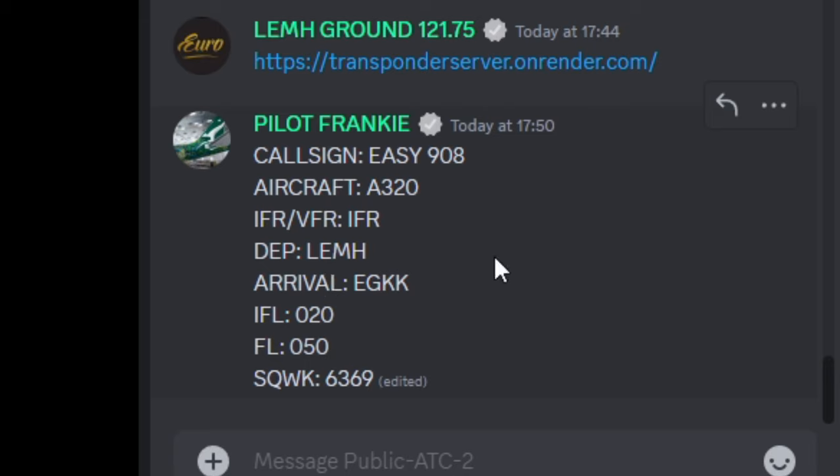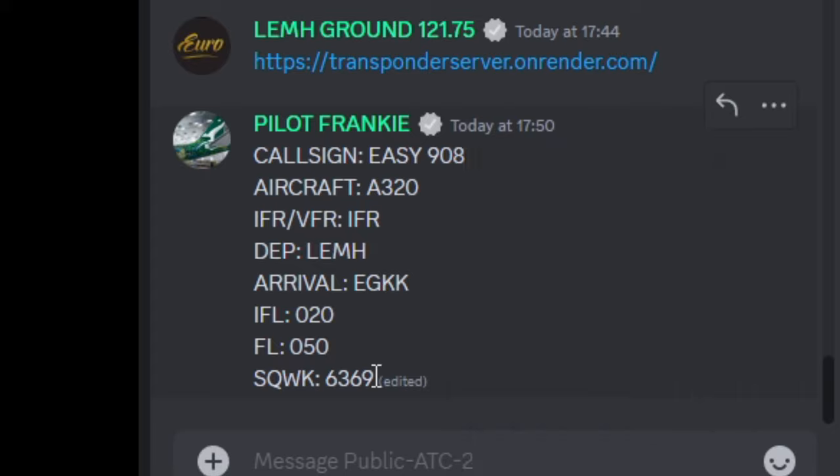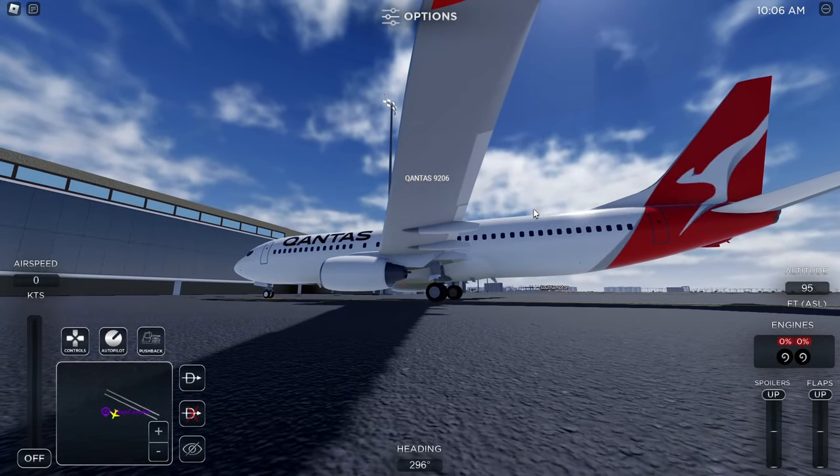Your IFL, or initial flight level, is the level where you first contact ATC. For example, 020 means 2,000 feet — once you reach that, you contact ATC and they give you permission to climb to your cruise flight level. Put your desired flight level in the form, and for squawk put N/A until they give you a code. They'll usually ask you to read the squawk code back.